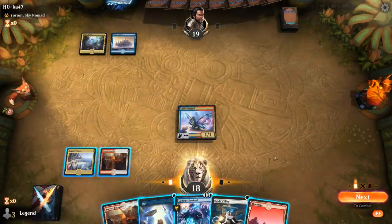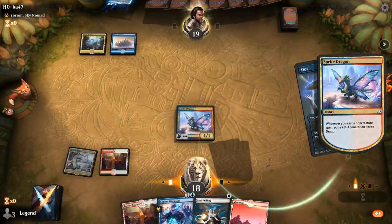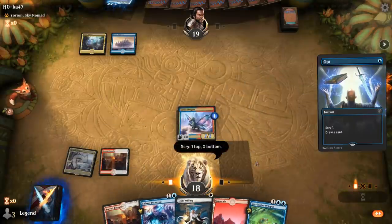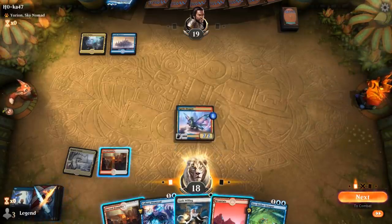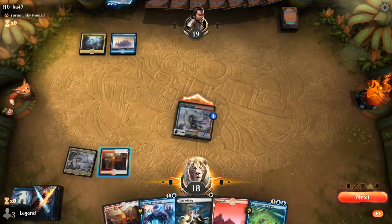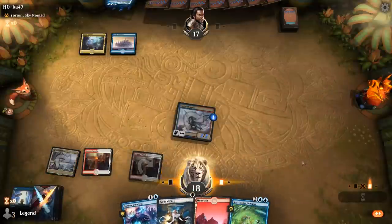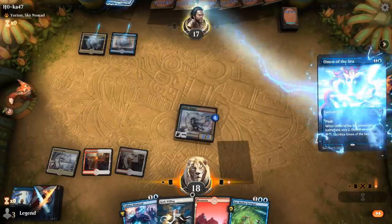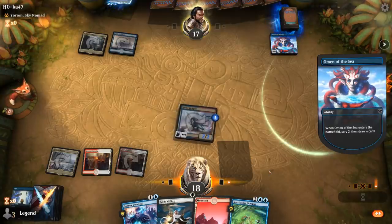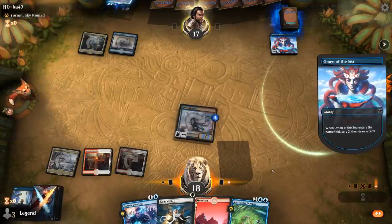Probably gonna start by casting an Opt — I'll take the Sea Dasher Octopus. Don't get to play it this turn but makes for a nice mutate target next turn on the Sprite Dragon. We've got Gods Willing for protection. If they have a Teferi, they get to bounce the Dragon, but then I get to kill Teferi thanks to Haste. Could also Gods Willing in response to Teferi, but then they just plus and I won't necessarily get to kill Teferi on the following turn.